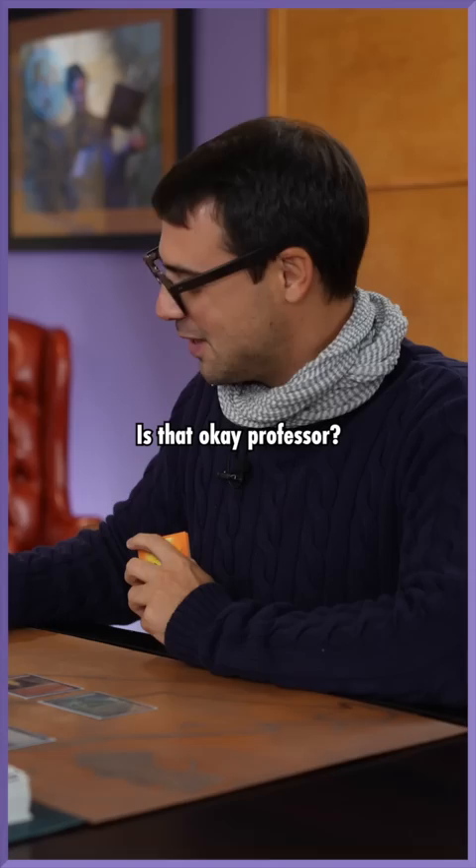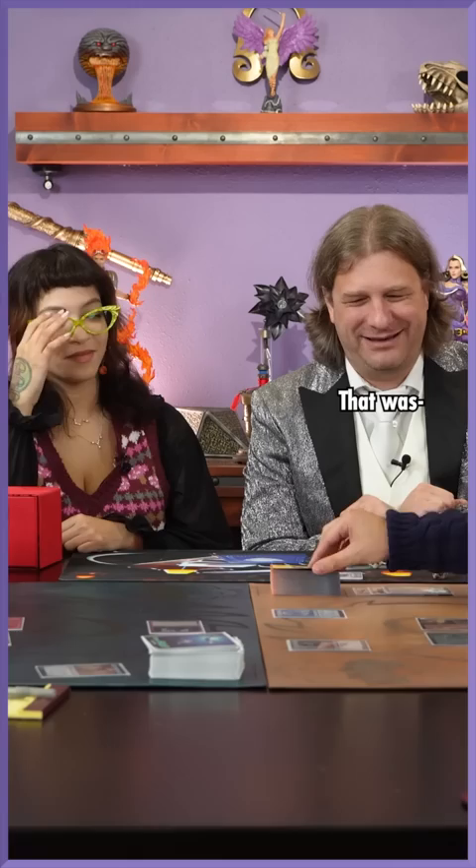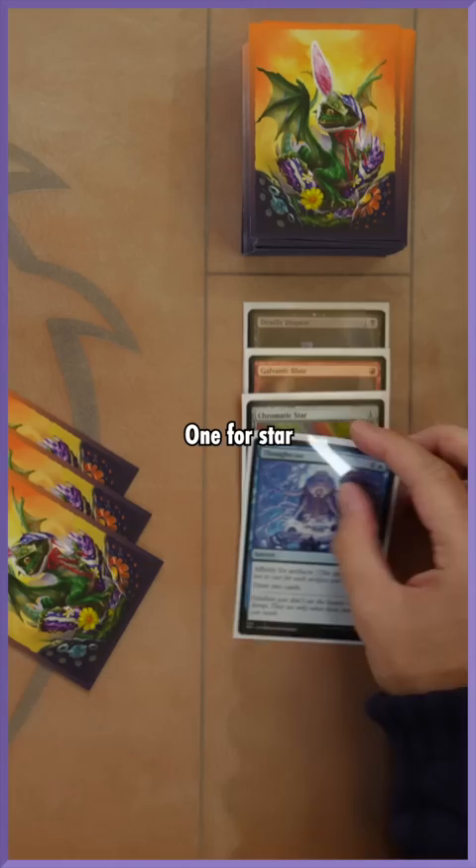It's okay, professor? Yeah, I don't think that was very complicated at all. No, it's okay, perfect. He's like, I knew it wasn't complicated. So I draw three cards in exchange — one for the Star and two for Thoughtcast. I'll play a Silver Bluff Bridge and I'm finished.